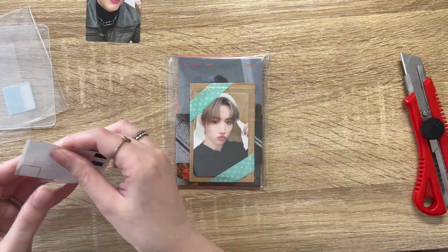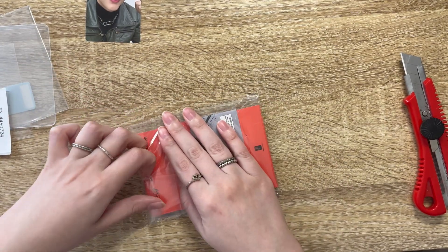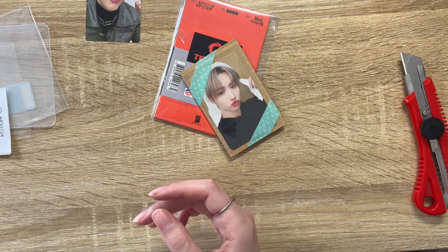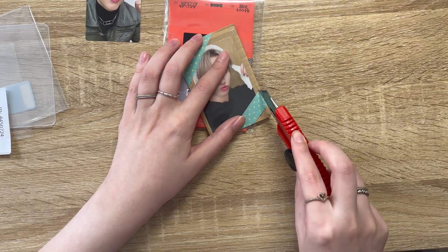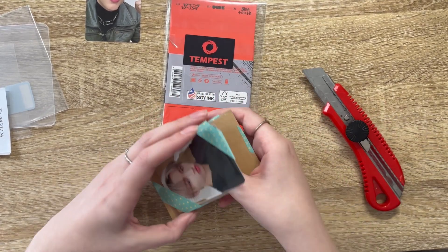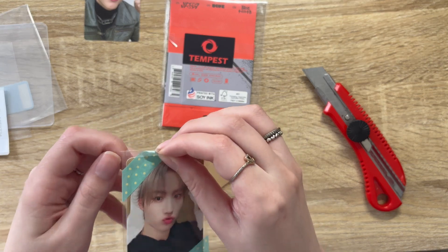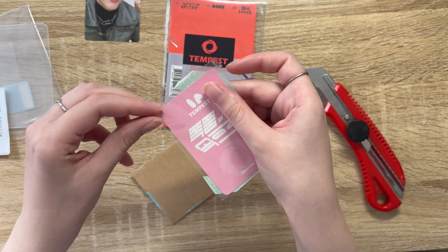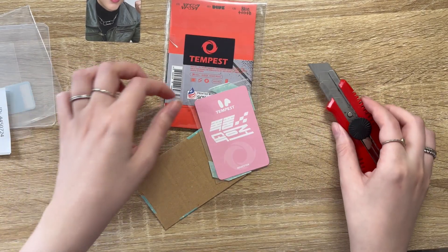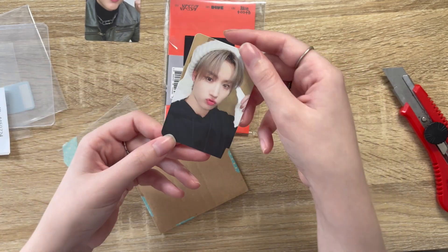I also have a little platform standee thing — again it's random so I ended up pulling, I think, Terry and Unchan. So it came with a pob and I think I needed another one of his pobs. How do I open this? Why is it much more complicated than it needs to be? Okay, I got it — you're so cute!